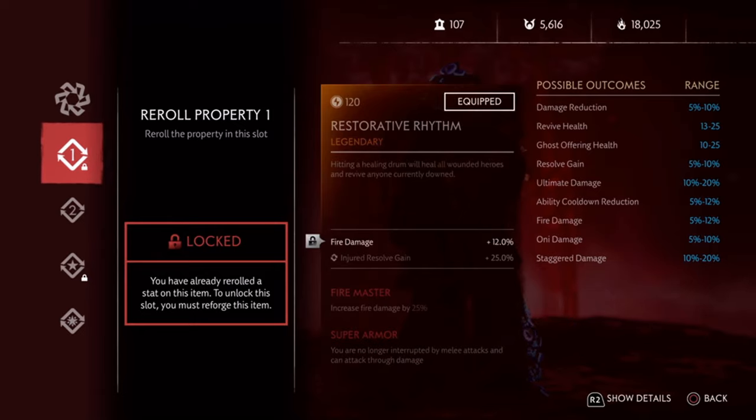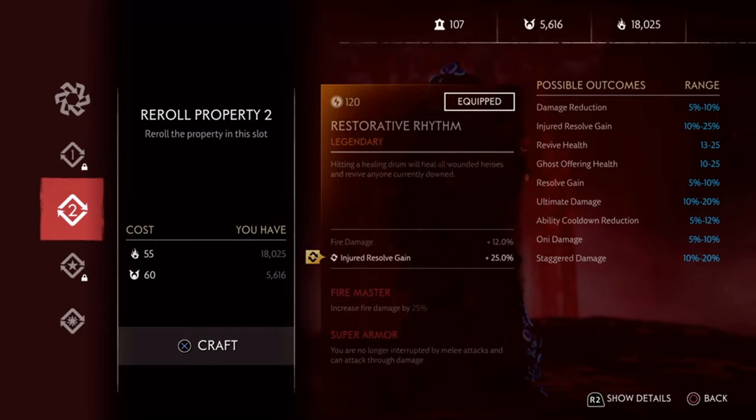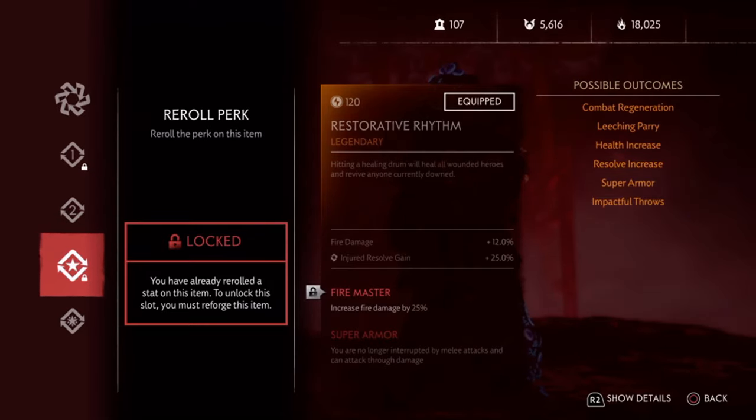For Property you can choose Fire Damage and Injured Resolve Gain. Injured Resolve Gain is a must as it will increase your resolve by three-quarters for every hit. This will help you get your resolve to full and use your ultimate. For your Perk, you need Fire Master and Combat Regeneration. Combat Regeneration ensures your health gets constantly healed, ensuring your allies get healed in the process.